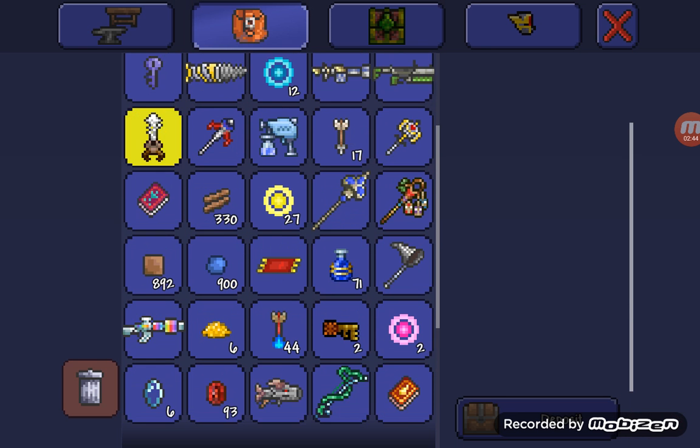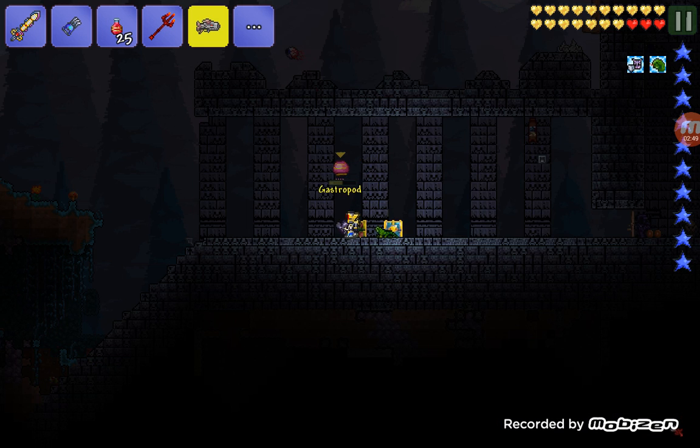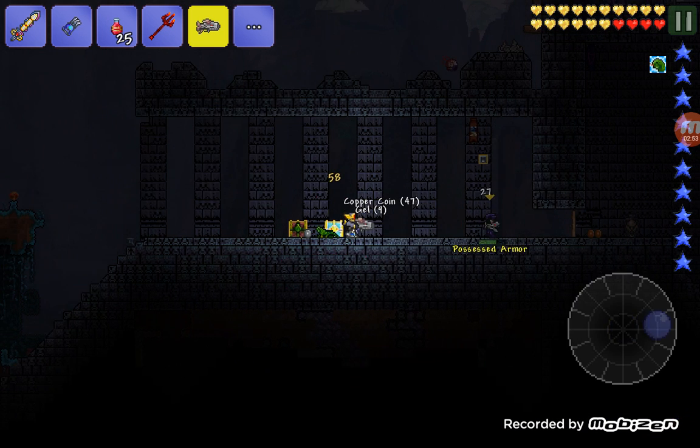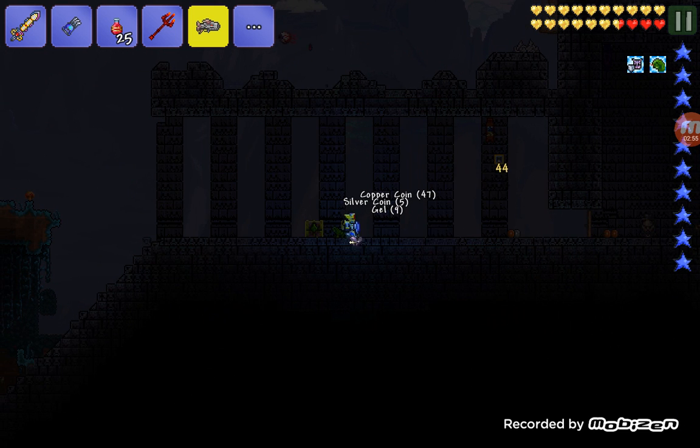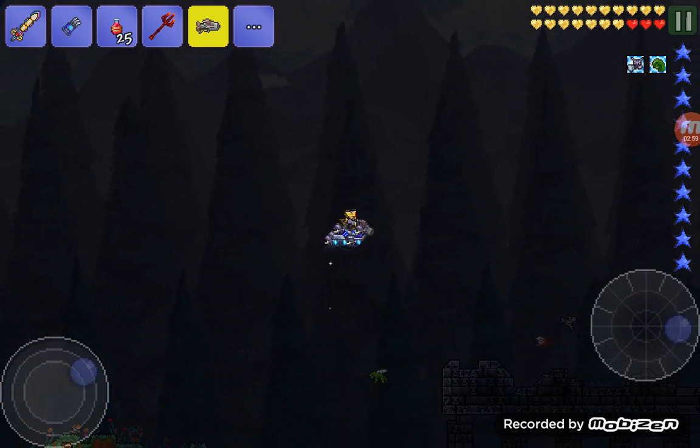So let's quickly get it. It will shoot a Piranha Gun — the Piranha Gun doesn't really follow the enemy, but it will start fighting the enemy until it dies, and it deals pretty big damage.